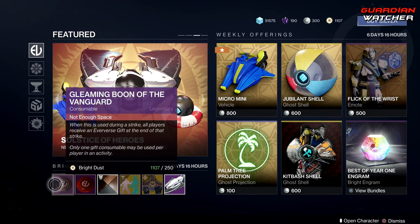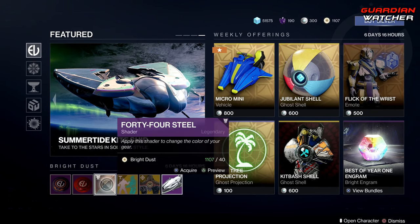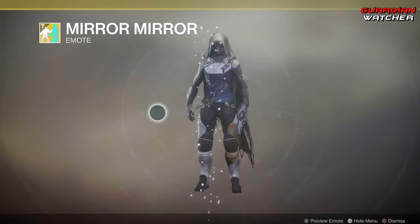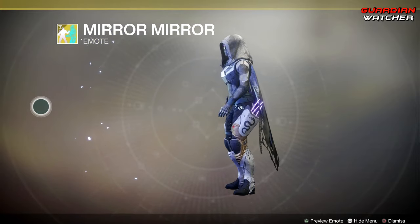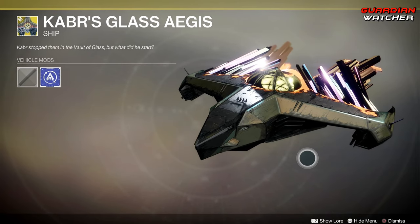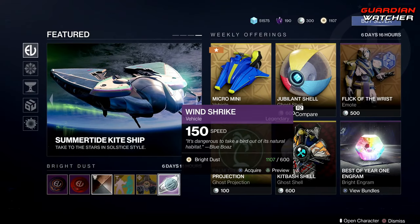As for Bright Dust, we have your Gleaming Boon of the Vanguard, of the Crucible, and then we have the 44 Steel Shader — makes you look kind of tannish. Then we have the Mirror Mirror Emote, as well as the K-Bar's Glass Aegis ship, which looks like a Curse of Osiris ship. And then we have the Wind Shriek Shrike Speeder, just another wonderful reskin.